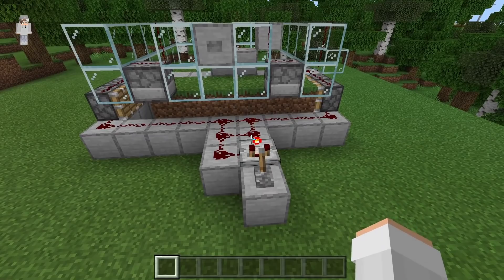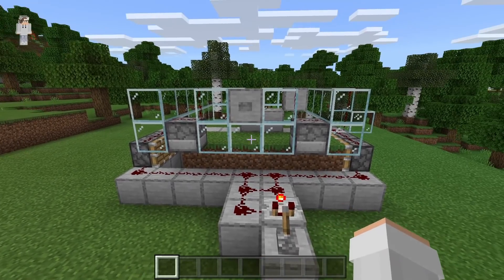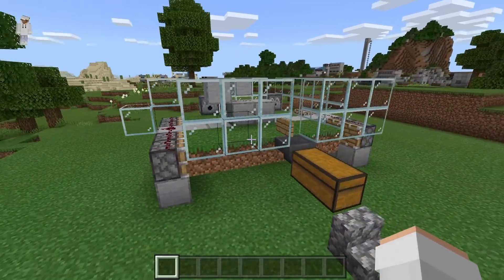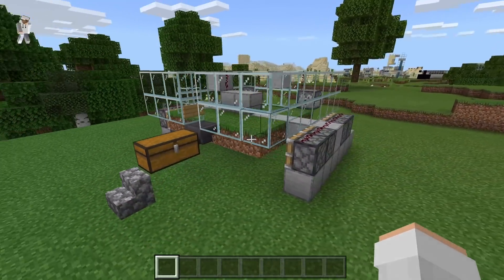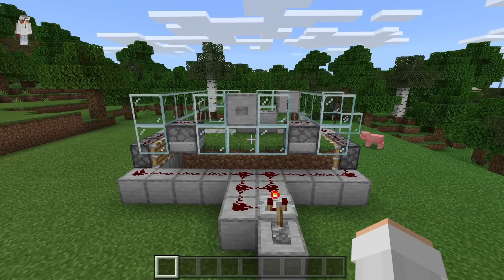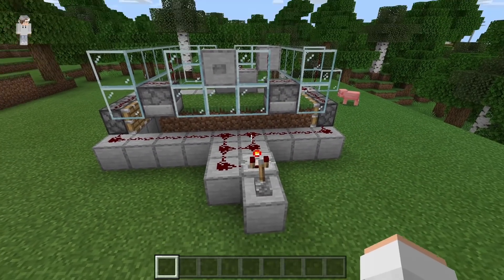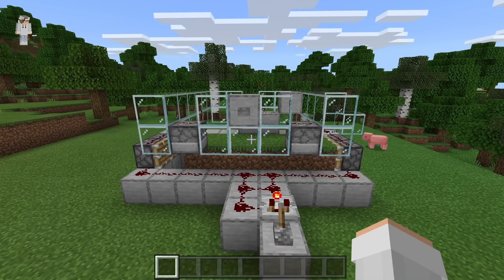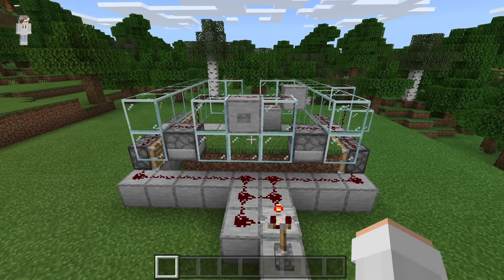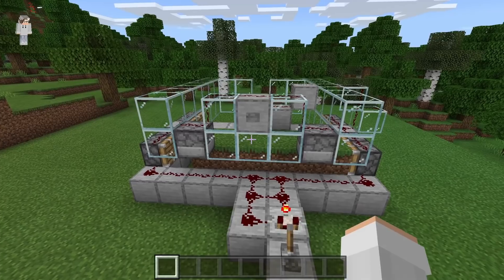Over here, you guys should have your redstone clock. Over there, you guys should have your water dispensers. This side of your farm should have these pistons. The back should have this collection system. Finally, this side should have these pistons. How this farm works is whenever we flick that lever, it will cause our redstone clock to be activated. That redstone clock will cause our dispenser to dispense bone meal every single second. Whenever the flower is bone mealed, flowers will grow on top of these grass blocks. At the same time, the redstone clock will cause our pistons to shift the grass blocks back and forth.